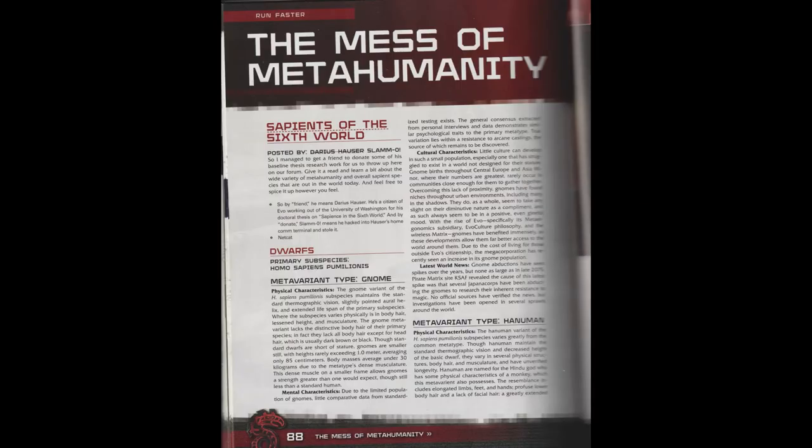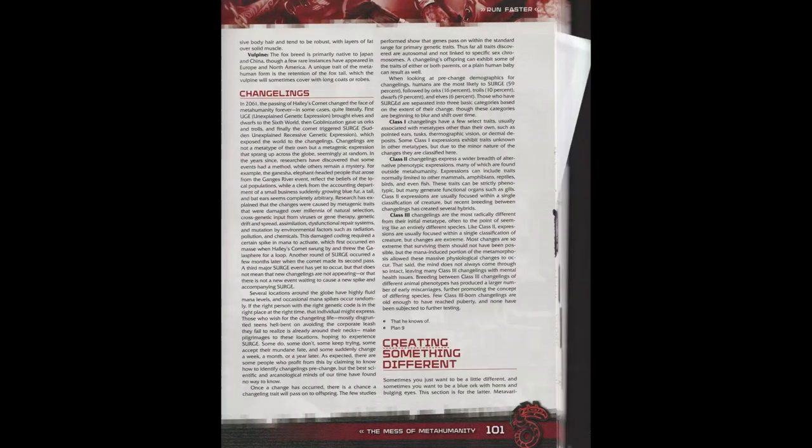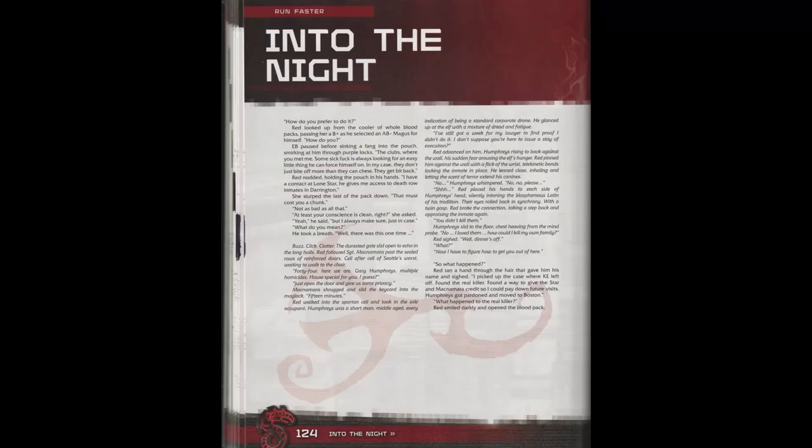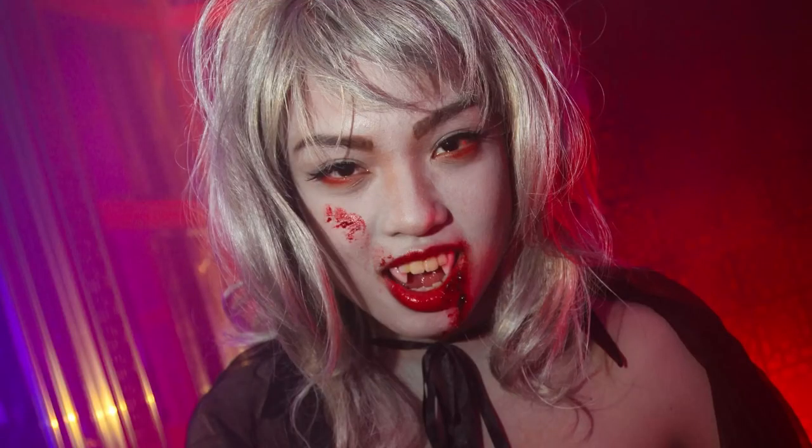And then there's the metatypes. Page 44 has a bunch of information about the major metatypes of Shadowrun. There's a section about dwarves, elves, orcs, trolls, humans, changelings, and shapeshifters, but also about the HMHVV — the human-meta-human-vampiric virus — and you can actually play a vampire.